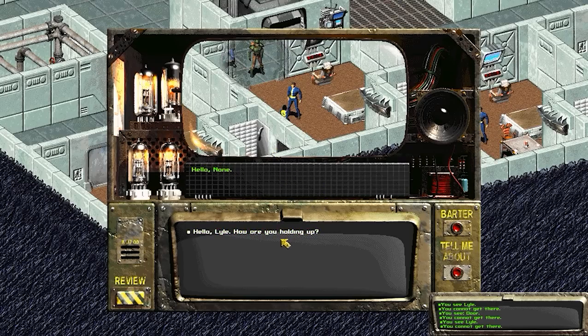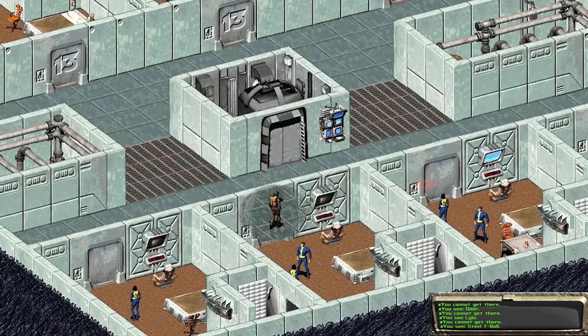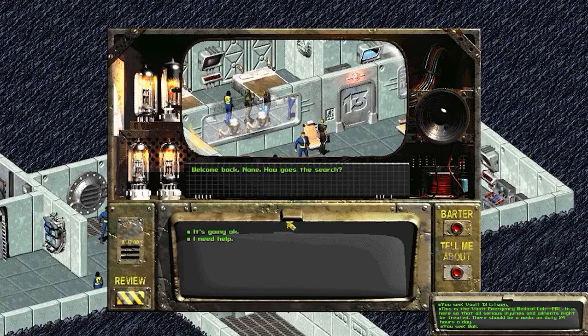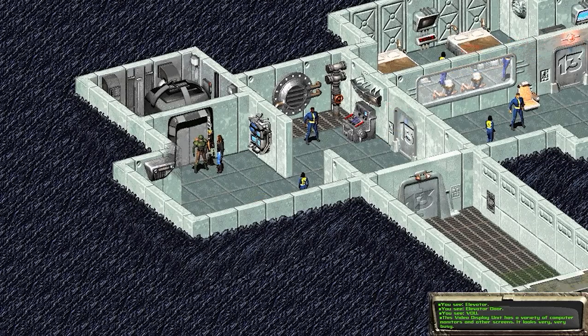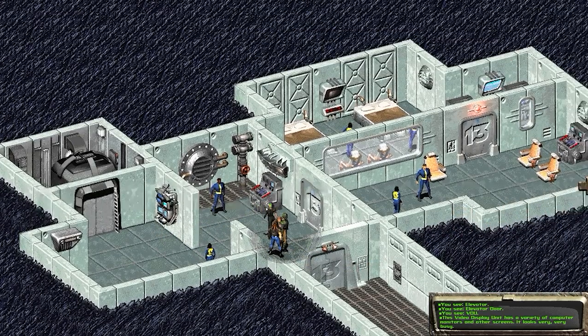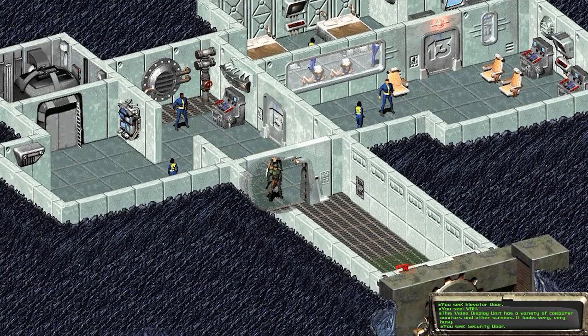Back on the second floor I talk to Lyle, who had his water rations stolen — things have been going downhill and everyone's scared. I talk to everyone with a name in the vault, use science on all the computers, and poke around every locker and chest, but I can't solve the water theft problem. No one is giving me leads or telling me where to start. I'm just going to leave — they can solve this themselves. I've got bigger fish to fry: it's my responsibility to find the water chip.